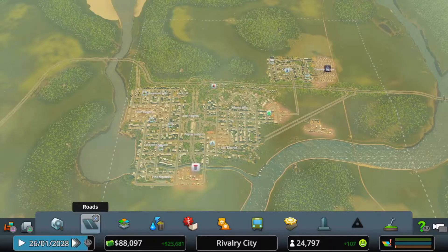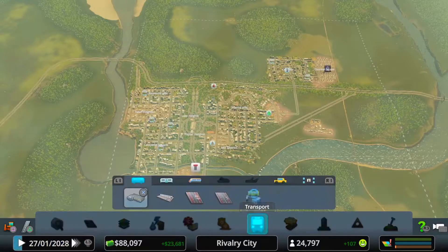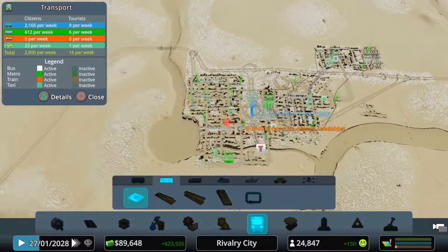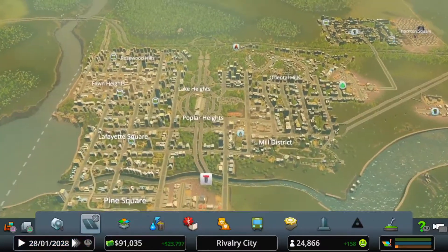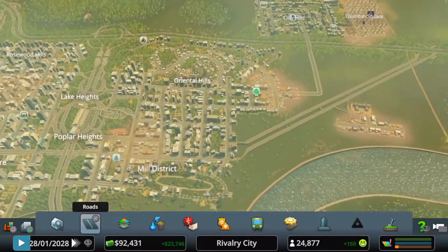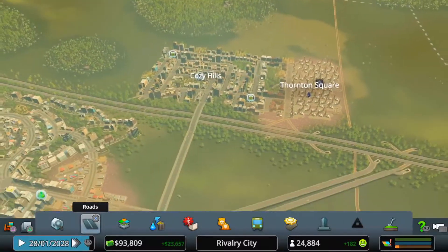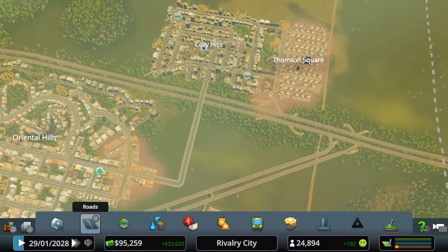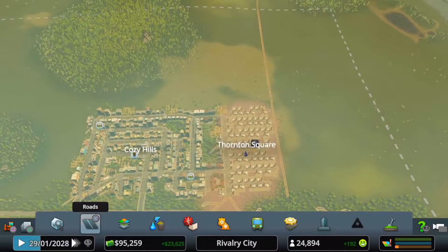Hey guys, welcome to another episode of City Skylines, our weekly playthrough. We've been doing a lot with the metros lately, so they're coming along, but that's taking a bit each episode. We need to carry on with this freeway, get it going all the way around, join it back up with the rest of the highway. And see if we can carry on with some city expansion, fill up this area, get the oil industrial area booming a bit more. Let's go.